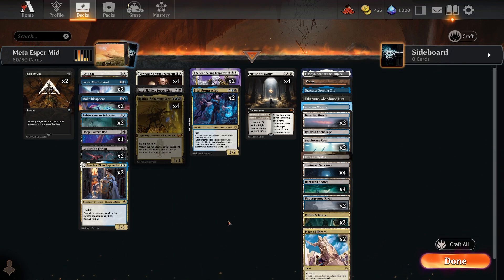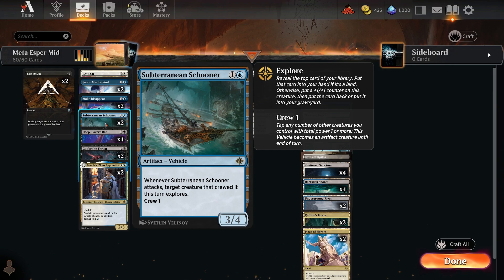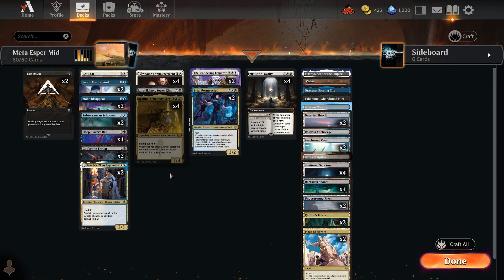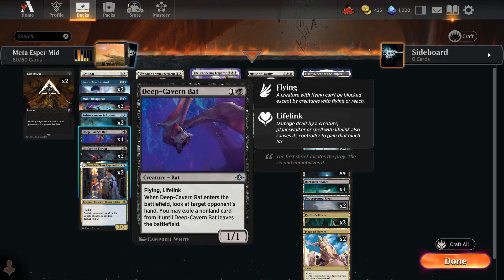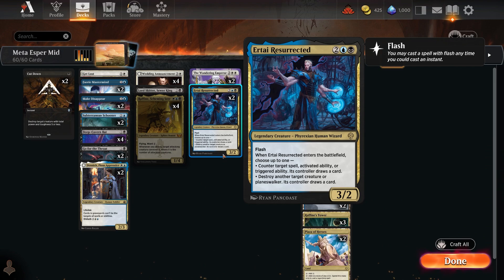The last deck is an Esper Midrange deck — the sort of deck I like to play. Raffine is a very good card and this deck always performs well. The new additions include a single Get Lost — a two-mana instant that hits enchantments, creatures, or planeswalkers, which is really strong even if the Map tokens aren't terrible. It also runs the Schooner with crew one — early and really impactful when you get it down with your low-cost creatures.